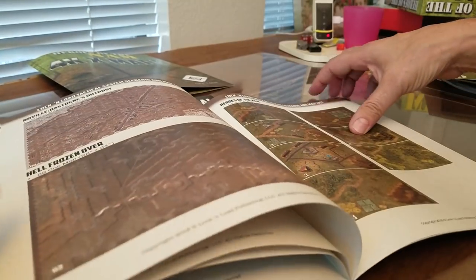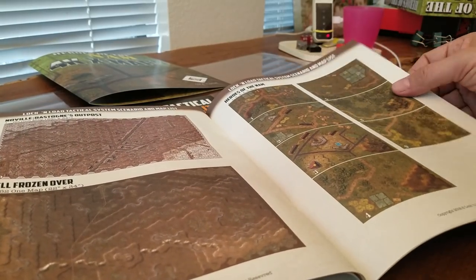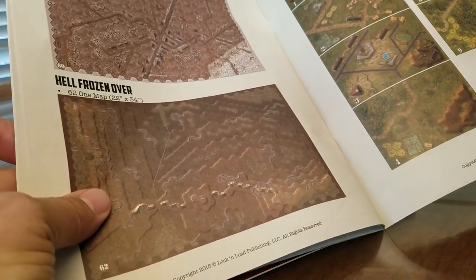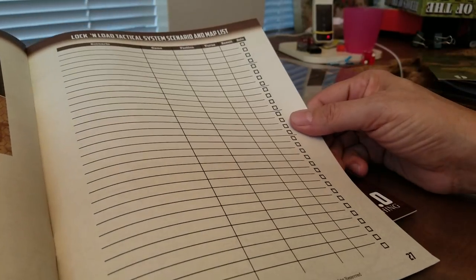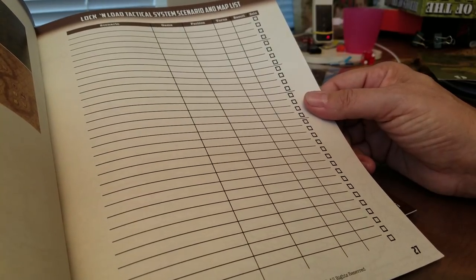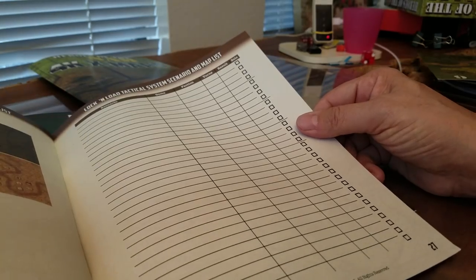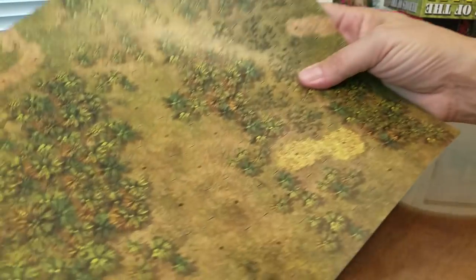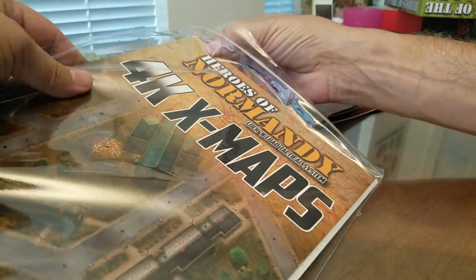This is like the whole shoot and match. The HellFrozeOver map is really interesting to play on - I've only played one scenario on it but I need to break that out again and play some more. There's also a local tactical system scenario map checklist where you can write down the scenarios you've played, what faction you played, how many turns it went, the results, and whether it was solo or not. I should also pull out these NAM ones - I'm sure there are a lot of WWII fans who want to see these.